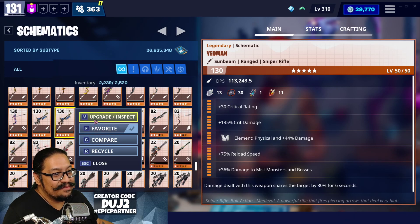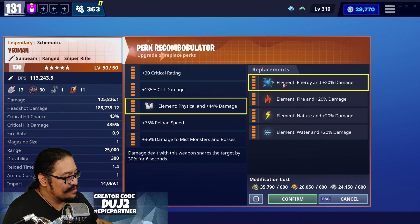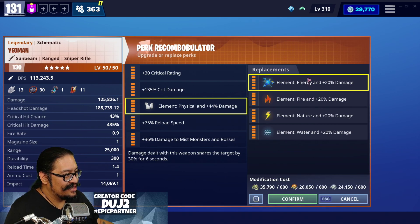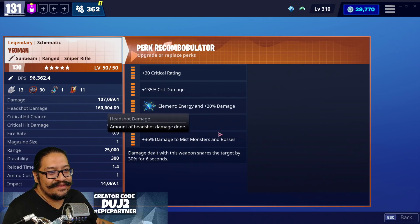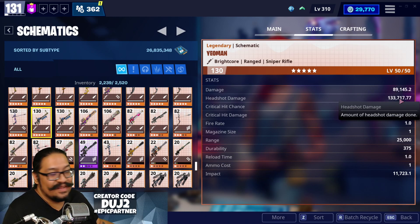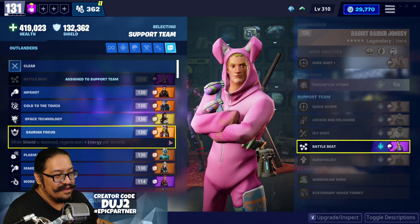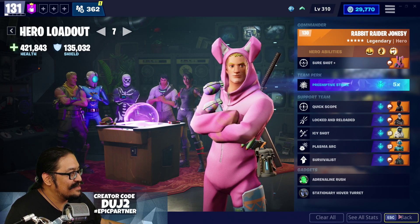That damage did take quite a dive after switching to energy. The Sunbeam one is at 125,000 and 188,000; after changing to energy it drops to 107,000 and 160,000. The Brightcore one is at 89,000 and 133,000 — pretty low, but we're looking for that fire rate. Interestingly, modifying the attribute doesn't cost re-perk anymore — good change! Let's change out Battle Hype for Cyberclops in the hero loadout, and then go into a mission to try both Yeomans out and see which one is better.